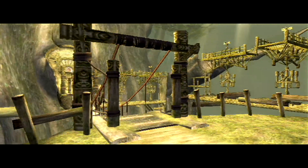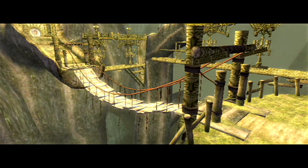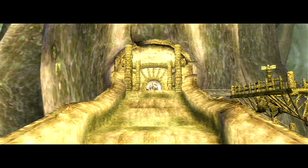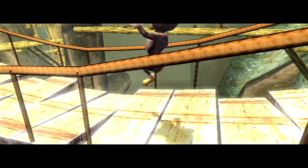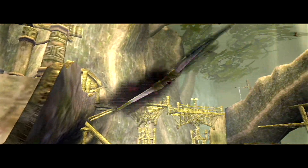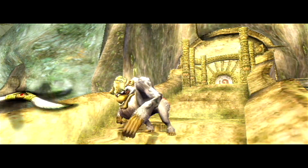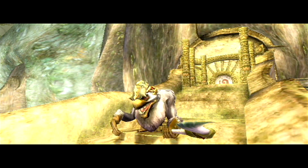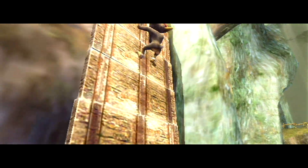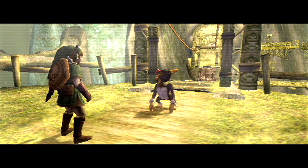This outside area looks really cool. That bridge totally looks unsafe though. And that guy looks pretty pissed off actually. I wonder where he got that cool boomerang — that actually might be the forbidden power that the Spirit of Light was talking about. Do not smack your butt at me. The boomerang did appear to emit some sort of dark aura, so that could be it.